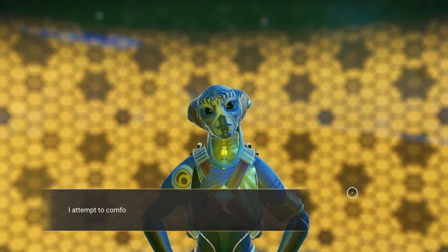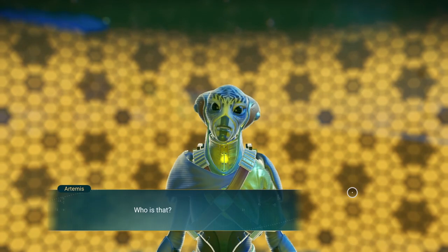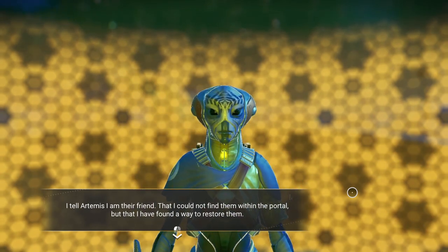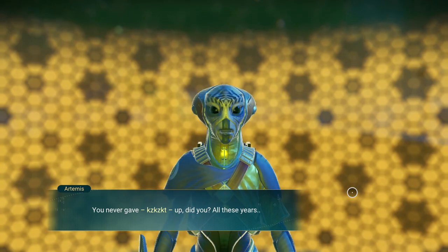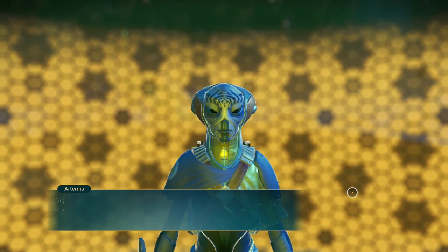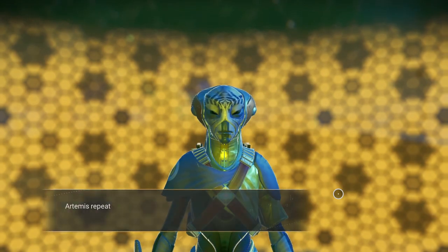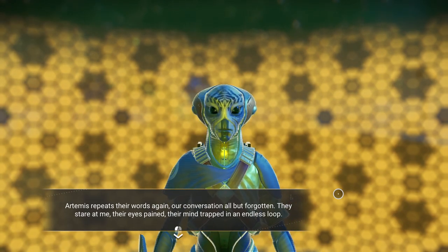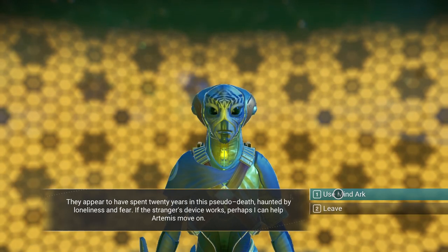What's he going to say? I attempt to comfort Artemis, telling them that everything will be all right. They turn to me with a wild look of panic, clearly not expecting my voice. Who is that? I tell Artemis I am their friend, that I could not find them within the portal but I have found a way to restore them. I didn't think you would come back - you never gave up, did you? All these years. I've been here for twenty years, waiting for you. Artemis repeats their words again, our conversation all but forgotten. They stare at me, their eyes pained, their mind trapped in an endless loop. They appear to have spent twenty years in this pseudo-death, haunted by loneliness and fear.